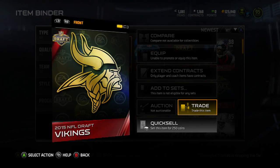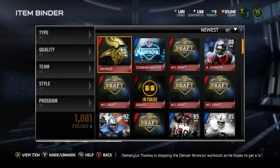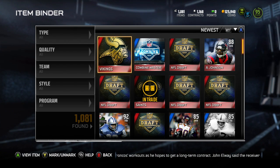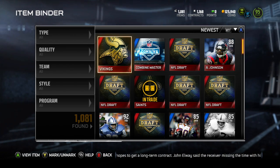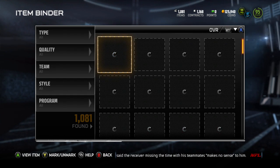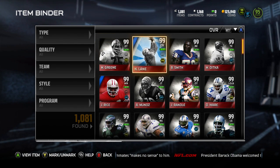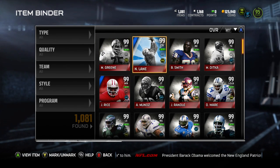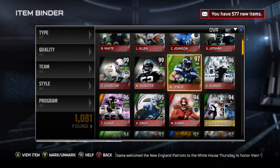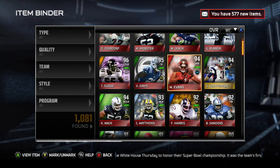I just recently traded a 90 Jason Witten for a Vikings one. If you guys want to do a trade for coins, cards, whatever — or if you just want to donate it to me, I'll shout you guys out in the YouTube video. Everyone I buy them from I'll shout out. I'm willing to do any reasonable trades. I'm not going to give you a 99 Dez Lane for a Chargers pick — be reasonable with your trades.